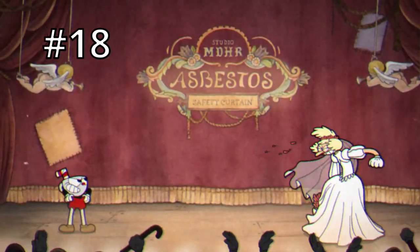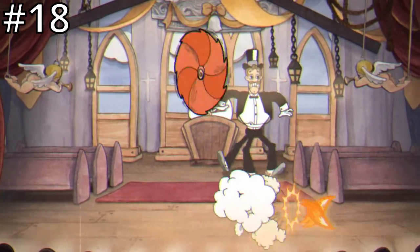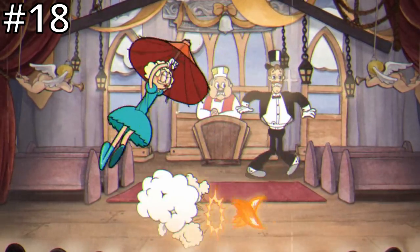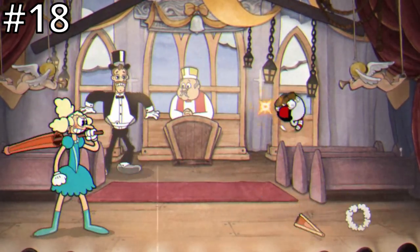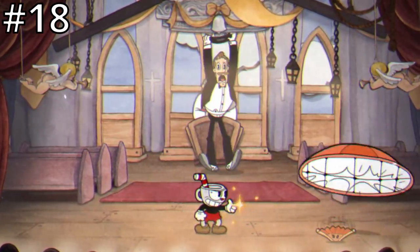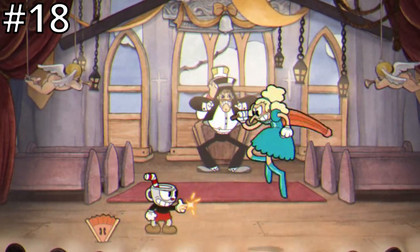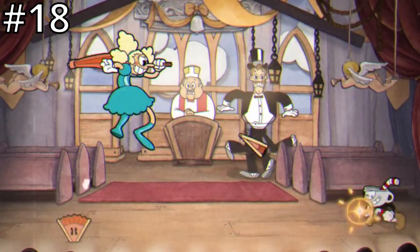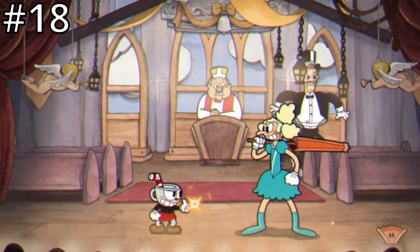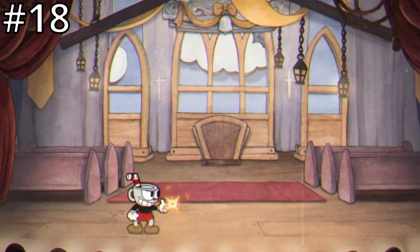At number 18 we have Sally Stageplay. In Sally's first phase she jumps up and spins down to the ground trying to run into you. She can also jump up and throw a small fan towards you that damages you, or will stay on the ground acting like a bear trap. What makes this S rank more challenging than the ones before it is the parries — she only gives you two parry options, one in the first phase and one in the final phase. She'll send out a parryable pink heart in the first phase, which is quite easy to parry. The only problem is this is a very short phase, usually leaving you with only one or two parries at the end of it. I usually try to stall this phase to get three parries, but then it can be quite tricky to complete Sally's S rank within the two-minute time limit.